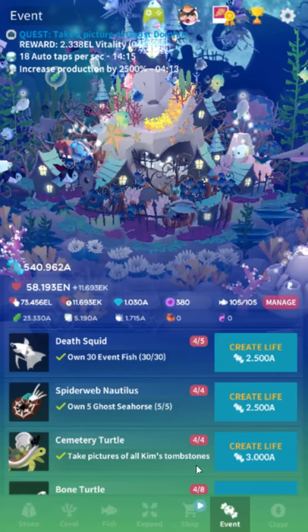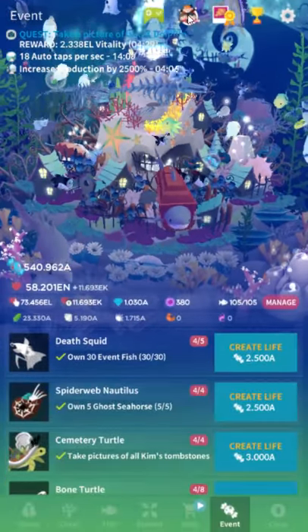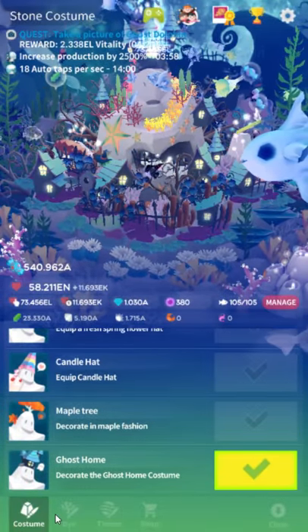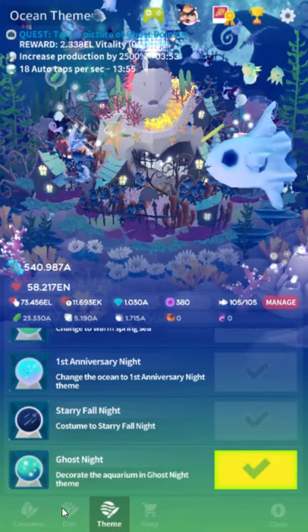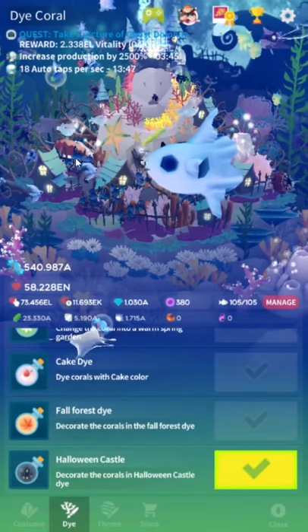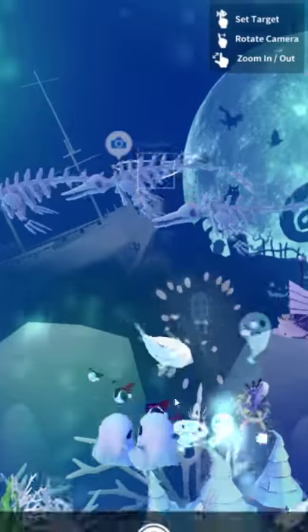The cemetery turtle is an interesting one. You have to take pictures of Kim's tombstones. A lot of people misinterpret that and think they need to go into the Facebook menu and go to Kim's thing — no, they're in your tank. First, you want to buy all three: the costume, the die, and the theme for the Halloween thing — they're just 2,000 candies total. You only technically need the die for this one and the costume for another one. You need the Halloween castle to see the tombstones.